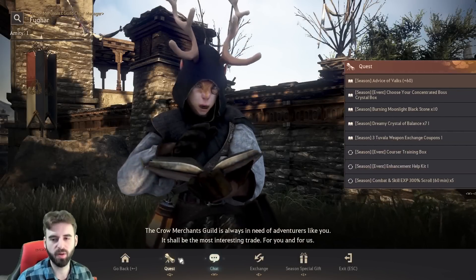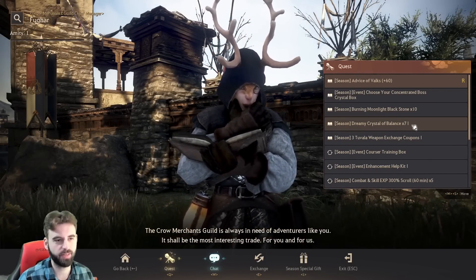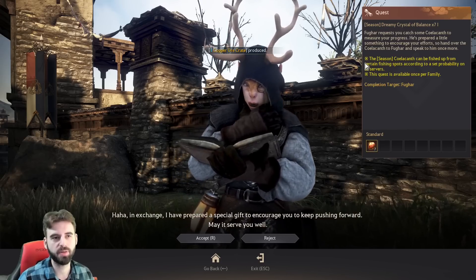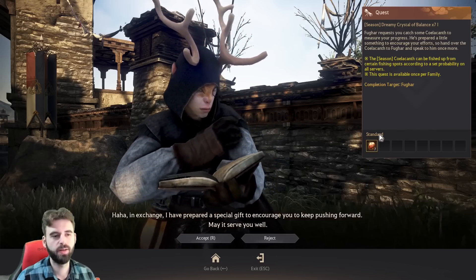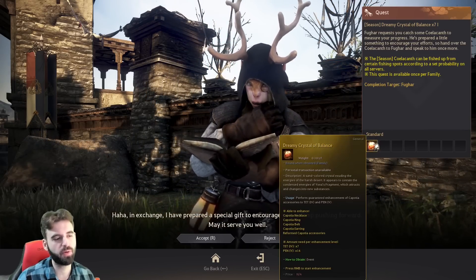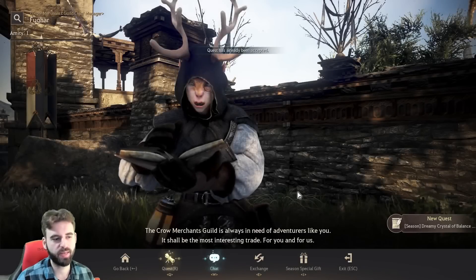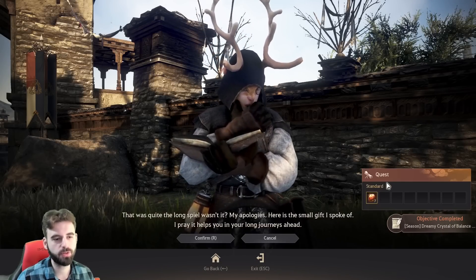When you do find him, click on him, click on the quest tab, and you're going to see a quest called Season Dreamy Crystal of Balance times 7. If you accept it, you'll get seven of these Dreamy Crystals of Balance. If you read the description, you'll see they're used for guaranteed upgrades to TET and Pen using 7 and 14, for a total of 21 — which means we need to accept and exchange the fish a total of three times.